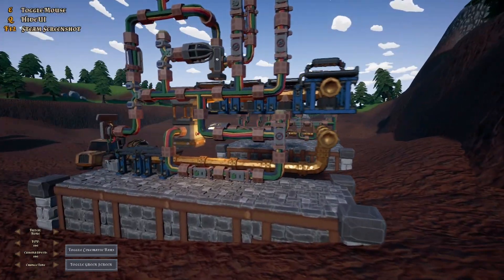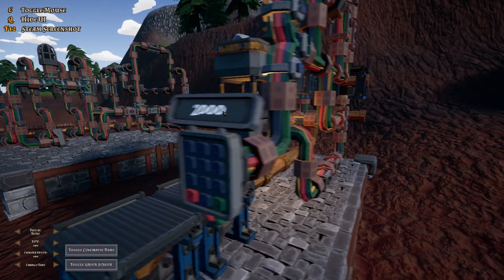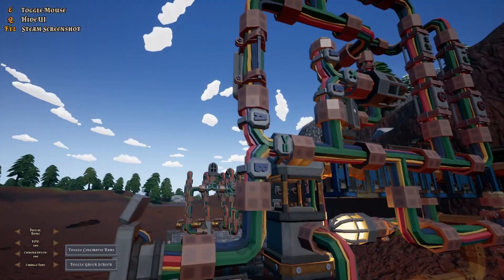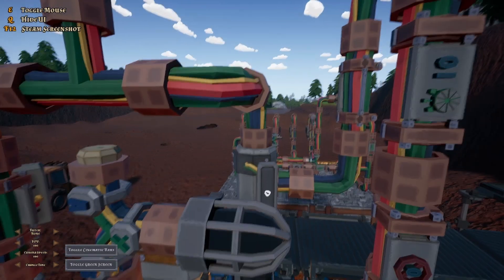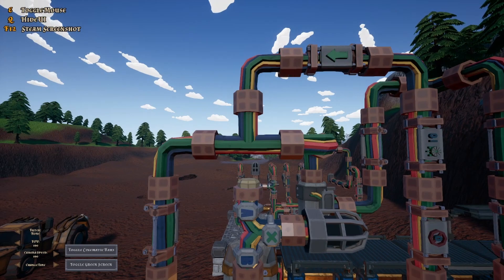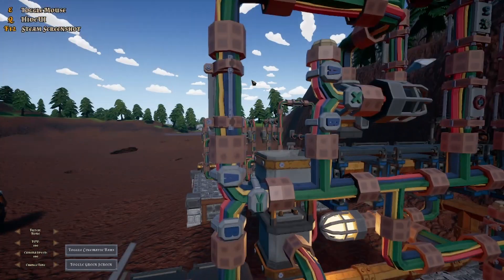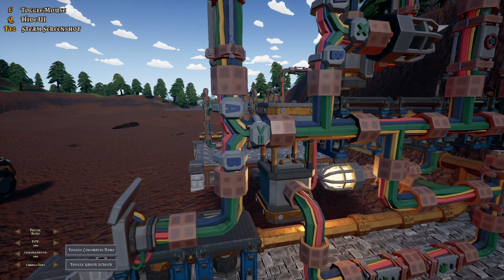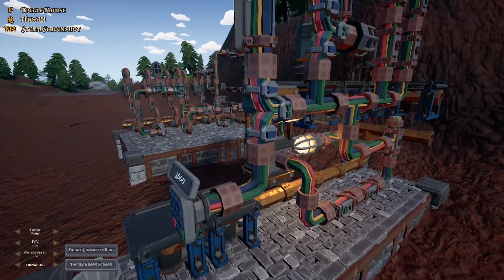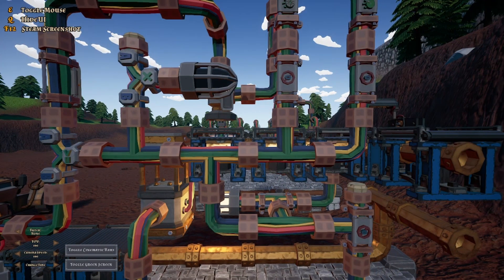We start off here with the input — however much weight you want the bars to be — and that's compared against the output of the weight reader over here. It's outputting along this line to a comparator, the greater-than gate, basically checking: is the weight reader value higher than this input value? If not, it's outputting zeros, which don't go anywhere because all these validator hooks are stopping zeros.